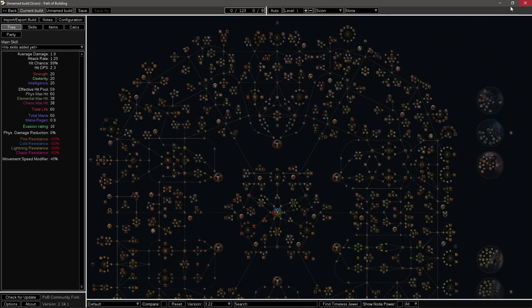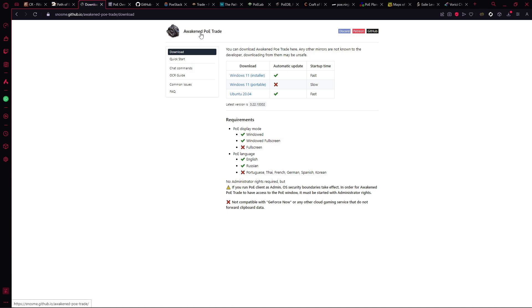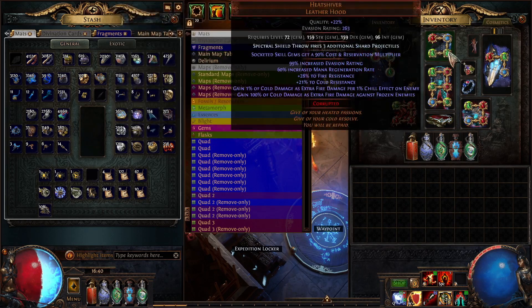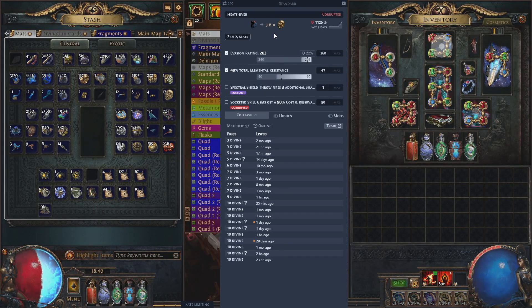The next thing I'd advise downloading is a software called Awakened POE. To show you what this looks like — let's say you have a unique item that drops and you have no idea how much it's worth. If we press Ctrl+D it brings up a menu that tells you this item is roughly worth around 3.6 Divines for this helmet. This is set to Standard league so you'd obviously set it to the relevant league you are in.